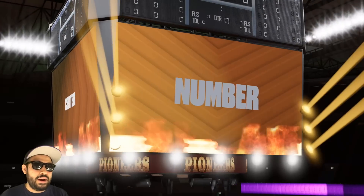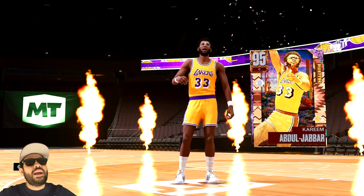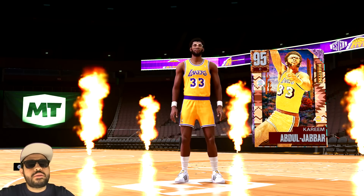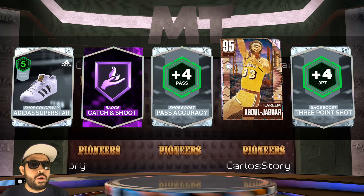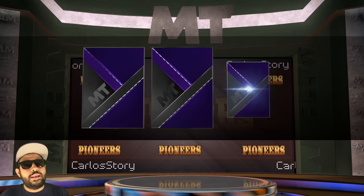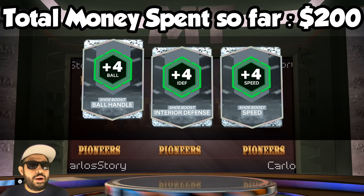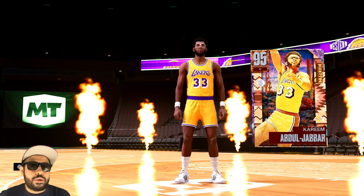West Coast center, number 33 from the Lakers — we got Kareem Abdul-Jabbar! Look at this beautiful card. It was guaranteed even though it was pricey, but I'm the professional doing this for YouTube. We also got the Hall of Fame badge and the boost — big fat W. We got speed, interior defense, ball handling, and three-point shot boosts. And you can actually buy more than one Kareem — if you get another one you can sell it for MT.